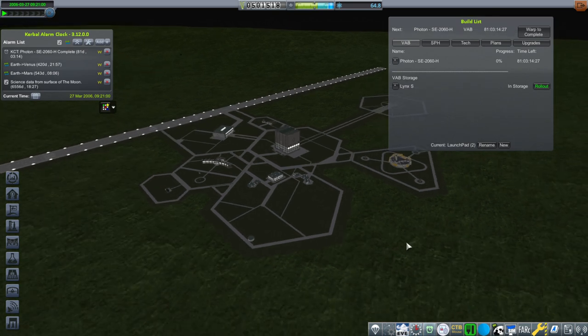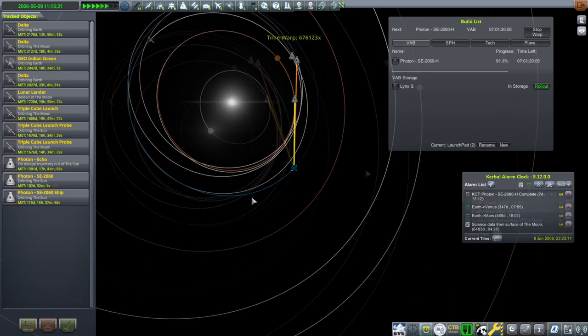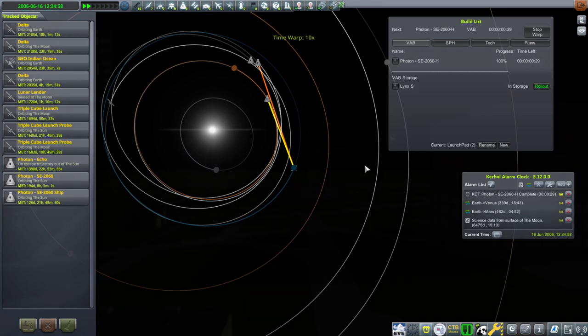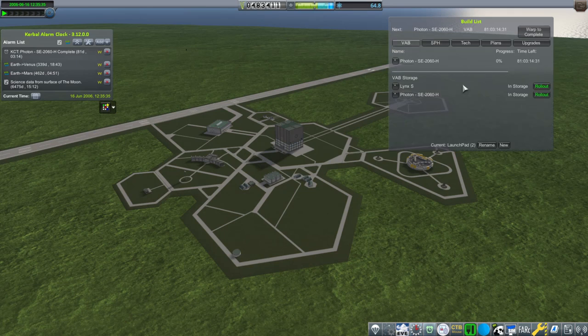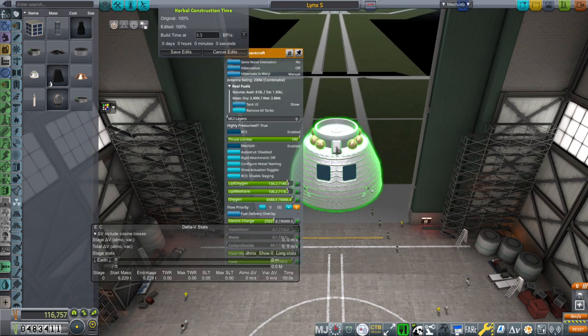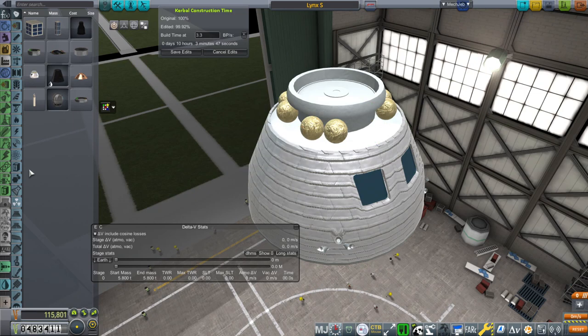We'll actually wait more than 81 days because we have to wait for the actual Venus transfer window to complete. Maybe we should have a backup one as well — yeah, I think we'll build a backup. And maybe I'll start building the launch vehicle for the Lynx mission. We can edit this recovered Lynx and see how that works out. I'm going to replace the parachutes just for safety's sake.